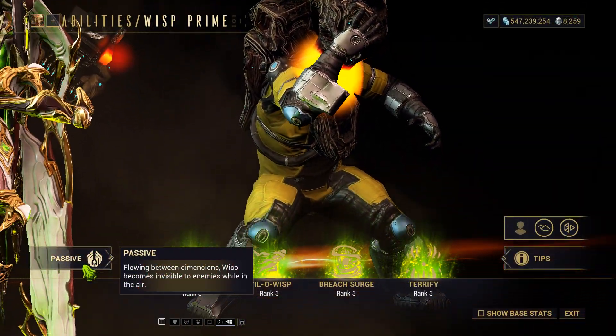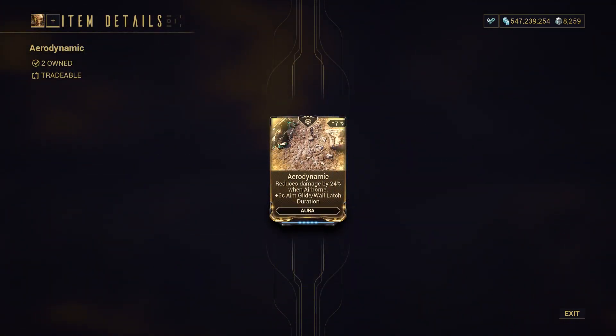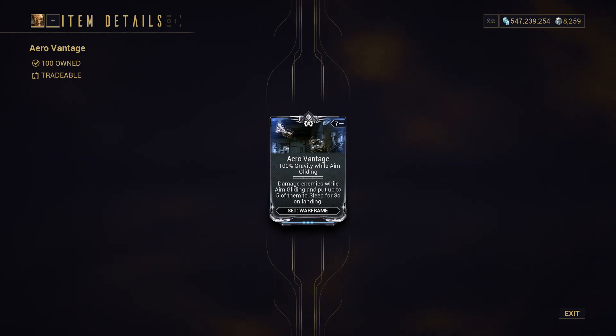Wisp Prime's passive makes her invisible while in the air. Combine this with the Aura Aerodynamic and the mod Aerovantage, and she can aimglide while defying gravity for a whole 10 seconds. In this video, we will delve into 3 essential builds for Wisp Prime.